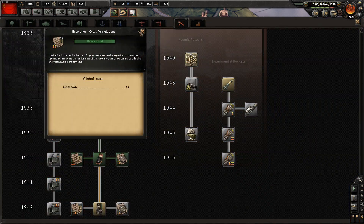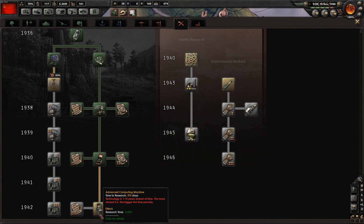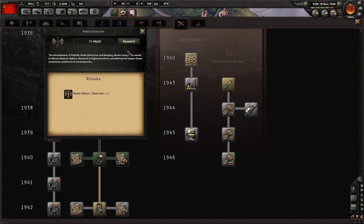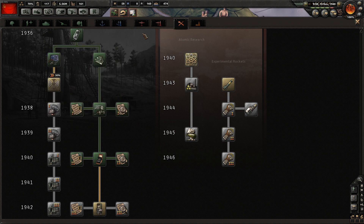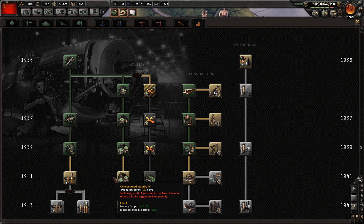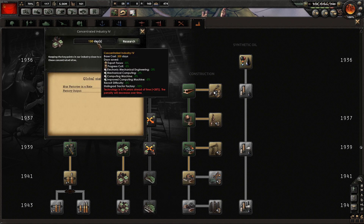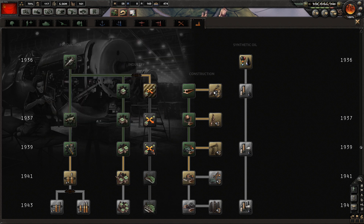We've finished encryption - that's a year ahead. We could go for Radar. Radar is used for planes and increases detection, so it increases the chance of detecting and shooting down planes. We're not going to use planes right now - we will use them later in the game, but not now. That's only 0.14 years ahead, so I think we're going to go for more production.